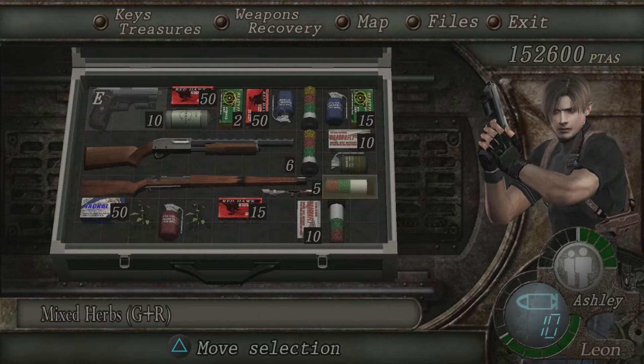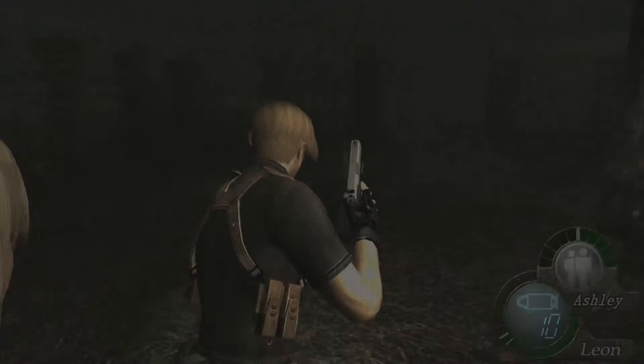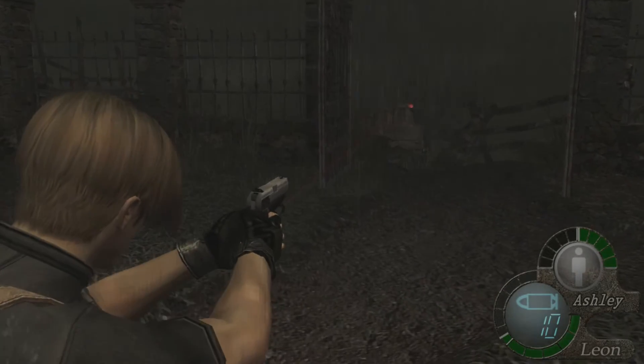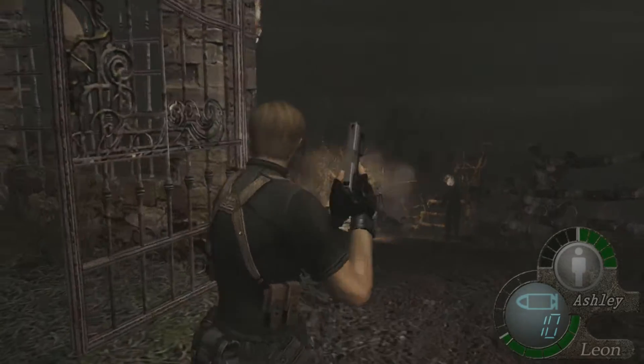So we just got Ashley in the last chapter and I know a lot of people are probably like, 'oh great, here we go.' This is the point where the game starts to suck — and honestly, not really. Ashley's not too terrible if you know what to do with her. If you know where to hide her, you should be fine.